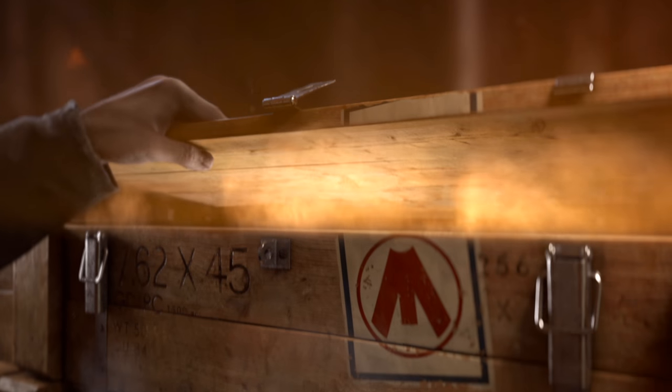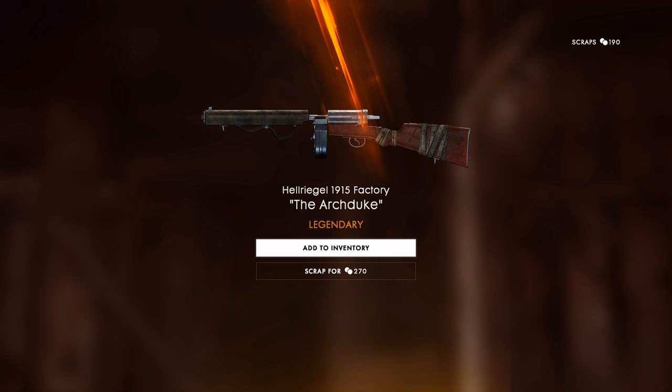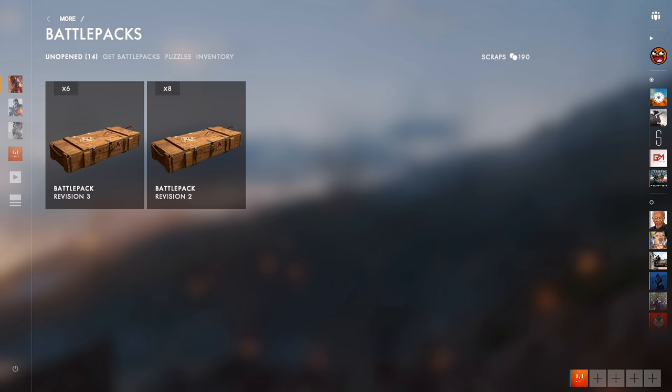We got a good one — yes! The archduke for the hellriegel. That's exactly what I wanted. It's such a good looking skin — it's got this blue tint to the metal and some burlap on the stock that looks really, really nice. I'm going to equip that in-game in a minute and just go for a run around with it.